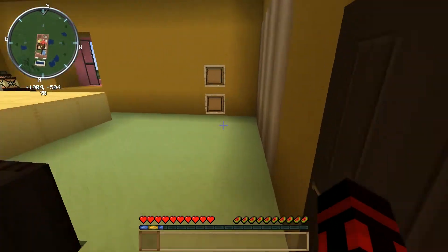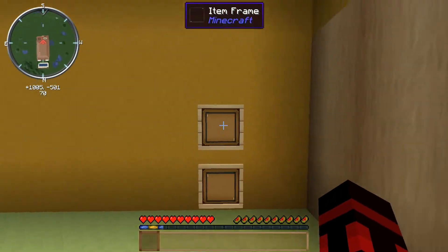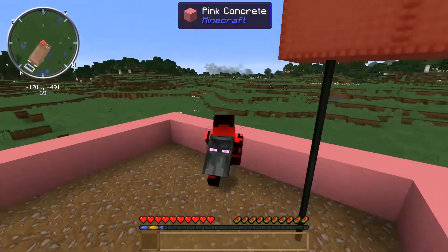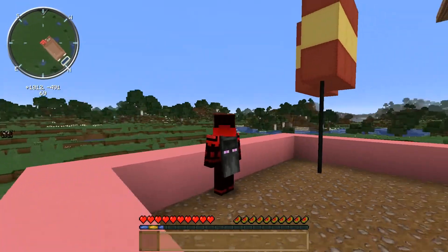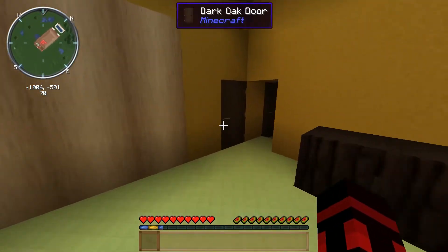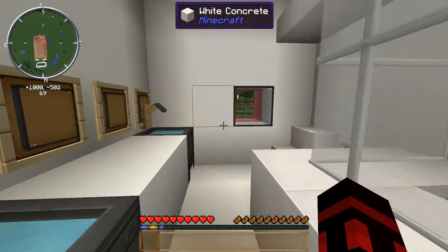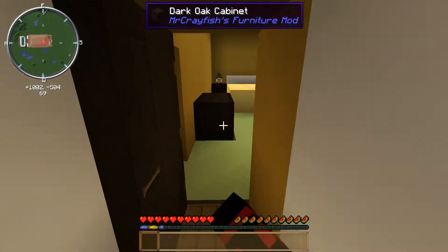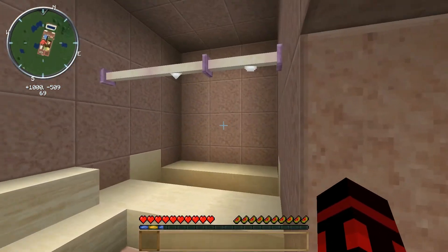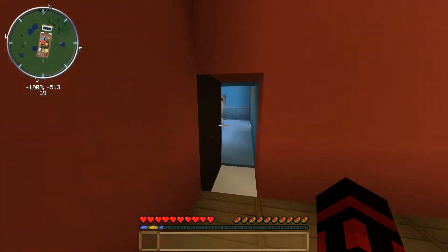This room right here is the parents' room. The bed is pretty big, that's the mirror, and here you can go outside and you have a great view of everything. Let's go back inside — that's supposed to be a closet. This is the bathroom with a shower, and this other room is the other bathroom.